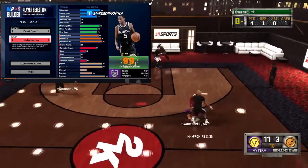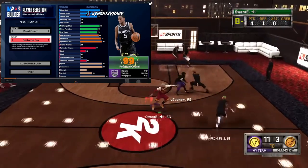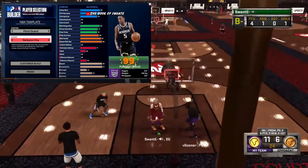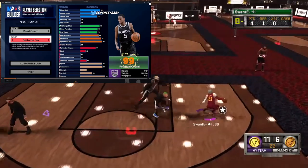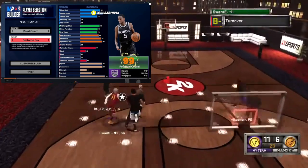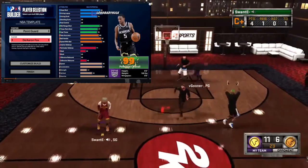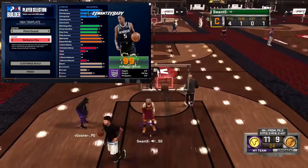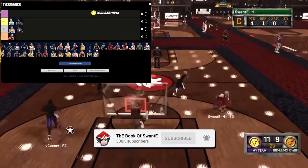De'Aaron Fox is one of the faster player templates. The driving layup looking crazy, driving dunk decent, mid decent, three point, playmaking, speed with ball — he might make speed with ball matter a little more. Playmaking looking really good, of course no defense. He can move on the perimeter a little, but he's got that acceleration you need if you're a speed booster main guard. Three is too low for a comp build, but it's a decent build. We're gonna go ahead and put him in the B tier.